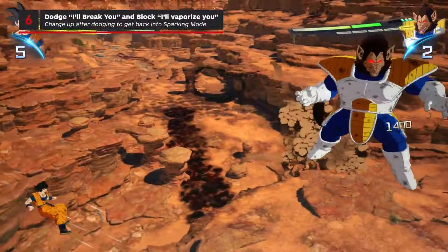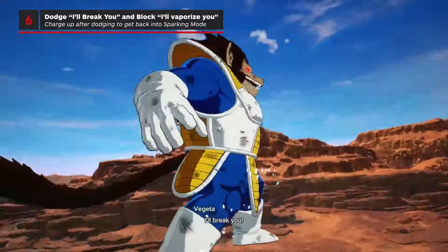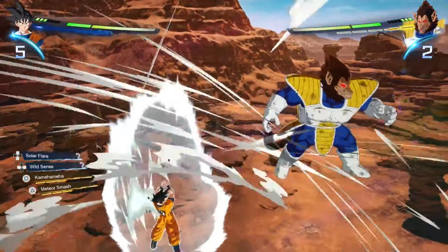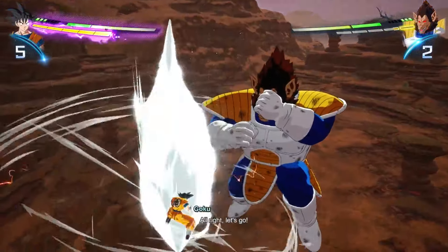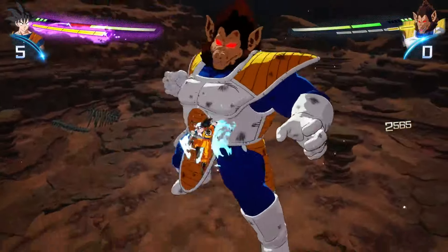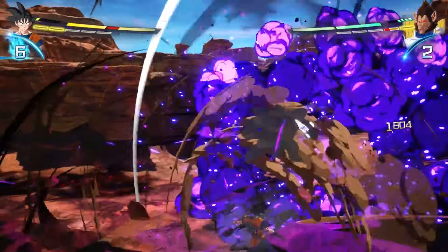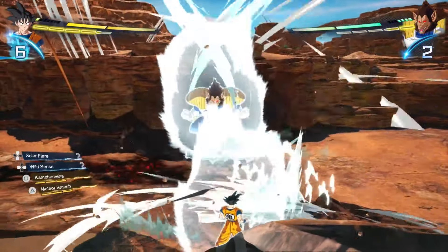You'll also need to look out for Vegeta's blasts while in this form. If he says 'I'll break you' and you're at about mid-range, you can simply dodge to the side to avoid getting hit by the beam, and then punish him with a charged attack. If he says 'I'll vaporize you,' you're better off just holding block to mitigate the damage, as it's very difficult to punish this attack.